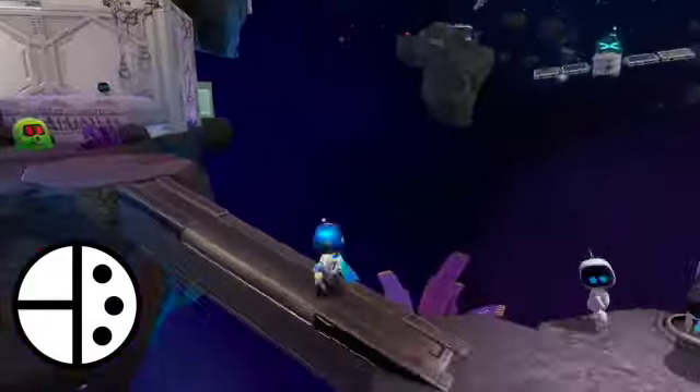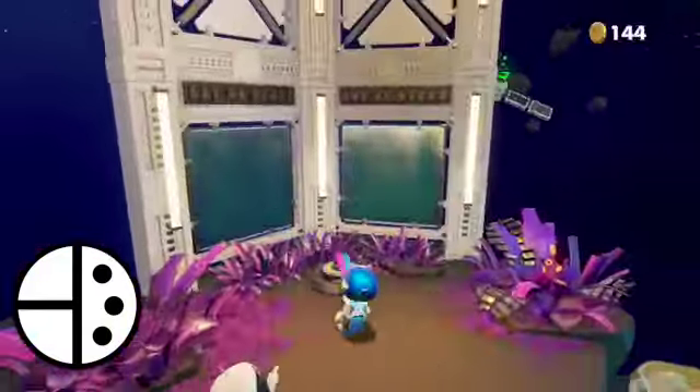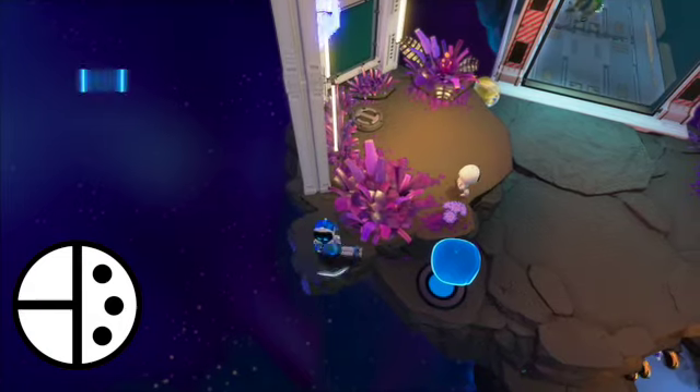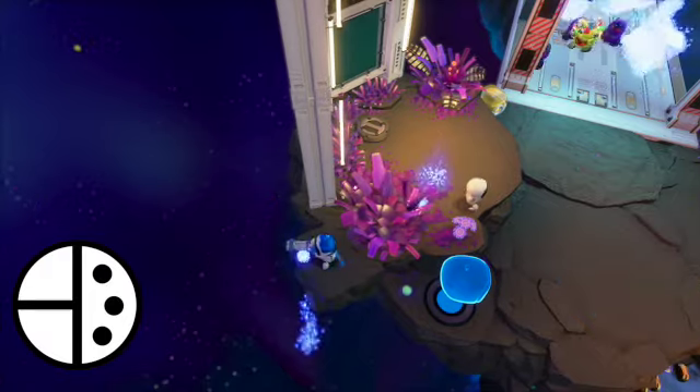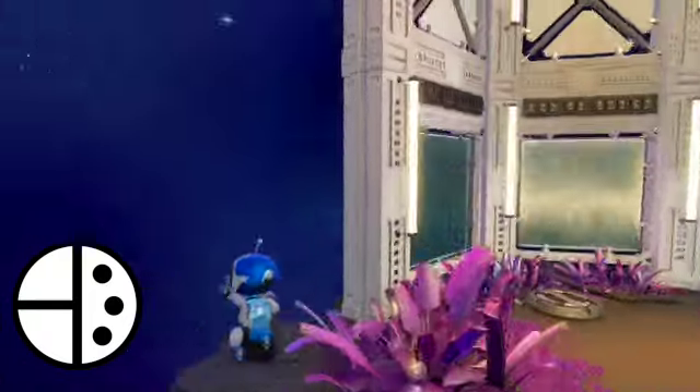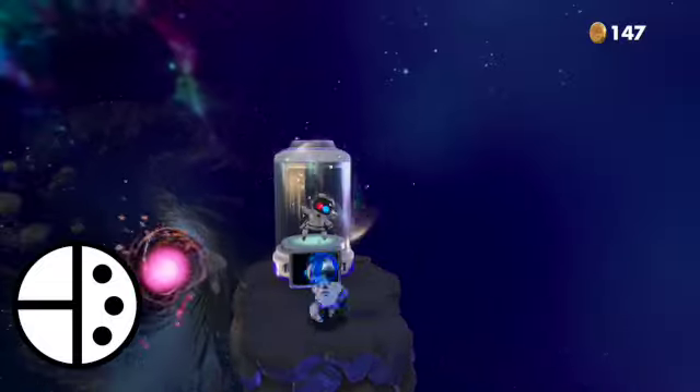Play the level as normal until you reach the Gatling Gun. There is a platform on the left that wasn't here before. Charge a spin and shoot while spinning to reveal the hidden bot, who is Selena from Returnal for PS4. Like Selena, this bot has heterochromia and is looking for an astronaut figurine.